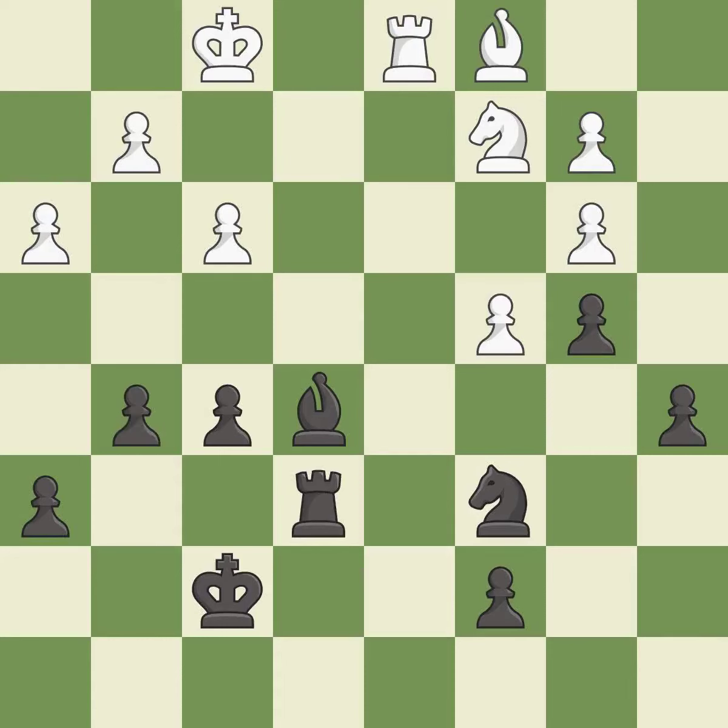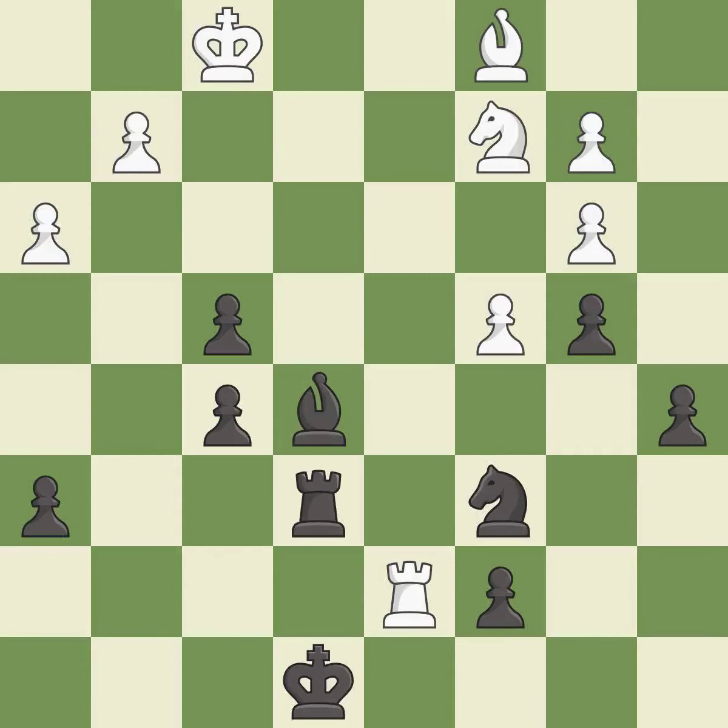This overlooks a better way to block an attack on a vulnerable pawn — it is an inaccuracy. This overlooks an opportunity to threaten winning a pawn — it is a mistake. This removes a pawn that was threatening to win material. This took advantage of a mistake and black now has a winning advantage — it is a great move. That's what I would have recommended — it is best. This steps away from the checking rook — it is good. This ignores a better way to move a rook to safety — it is an inaccuracy. This offers to exchange pieces of equal value. This is the only good move — it is a great move. This maintains the balance in material with a good trade — it is best. Recaptures. This is the start of the endgame and black is winning — it is best.